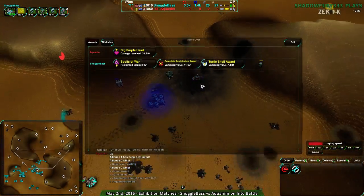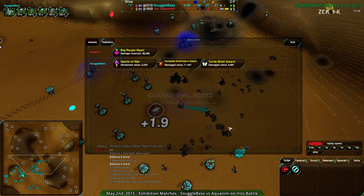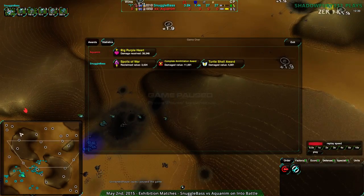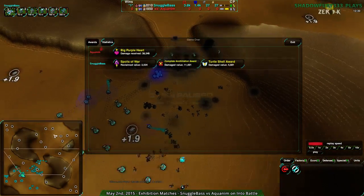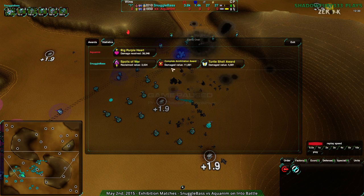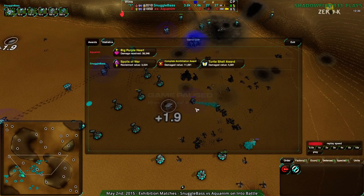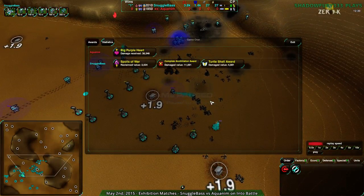Perfect is the enemy of the good — trite but extremely appropriate here. Had Aquanum not been aspiring to the perfect caretaker nest, they could have taken at least 500 metal from that reclaim field. If their commander had been reclaiming during the fight, they could have built more units, possibly taken the reclaim field outright, and if they had also expanded behind their base for an extra six to eight metal per second, they wouldn't have been behind on metal at all. Snuggle Base wins by simply taking reclaim as they could, while Aquanum waited for perfect conditions.